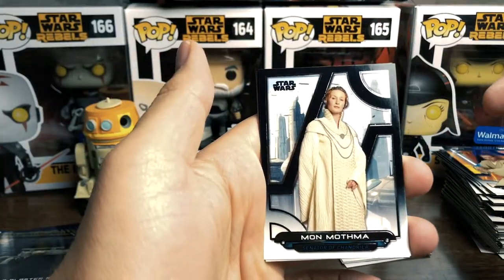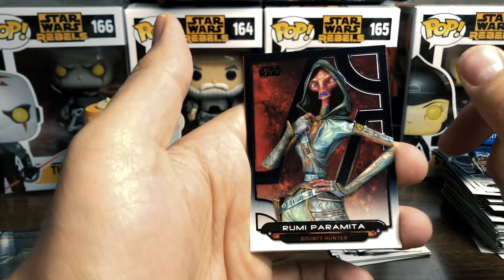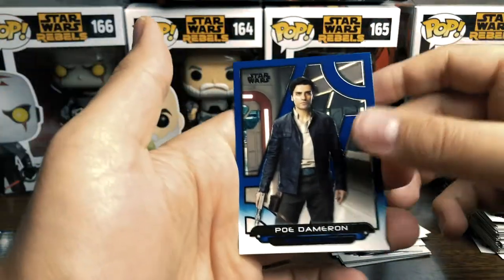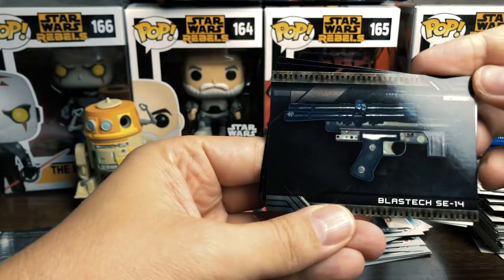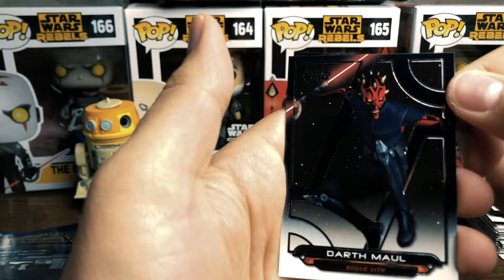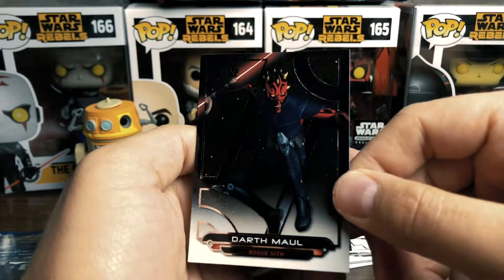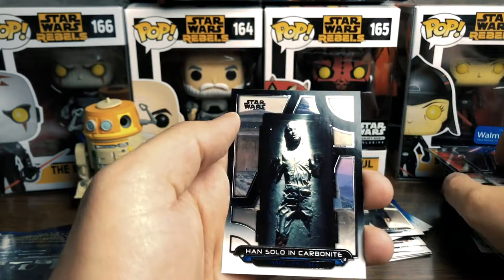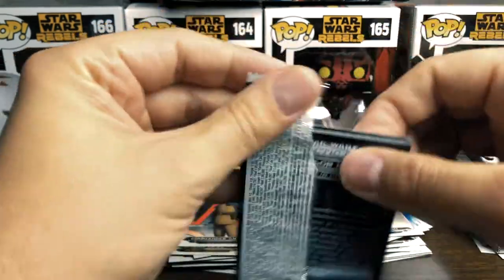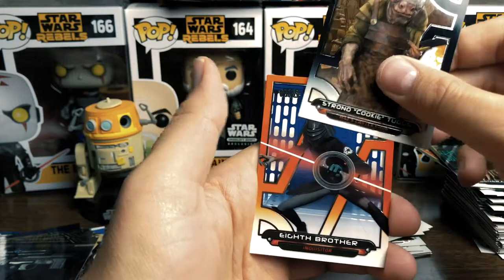Mon Mothma. R2-Q5. Rumi Parmita. Commander Jun Sato — made a hell of a sacrifice in Rebels, spoilers, oops. Blue Poe Dameron. Blast-Tech SE-14 — pretty cool, not as cool as Boba Fett's. Darth Maul — those are his metal legs from Rebels, he is awesome. And some carbonite cool.